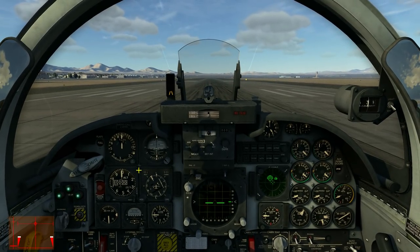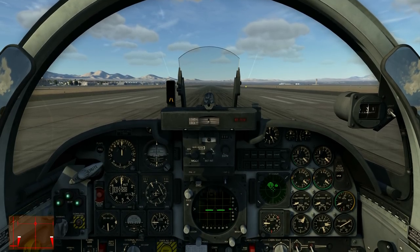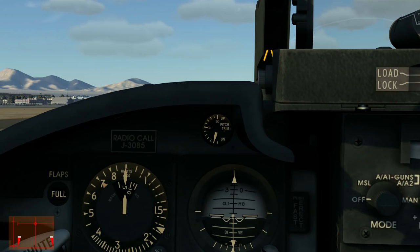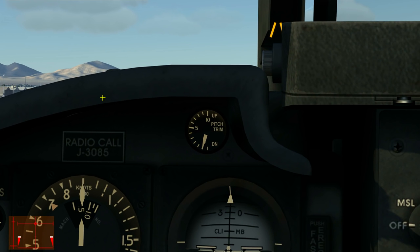The last but most important thing is that we have to set our pitch trim. This is our pitch trim indicator - as you see, we are trimmed quite neutral, and this is not in favor of takeoff. For takeoff, we want according to the manual around 6 to almost up to 9 units of pitch trim. We don't have a full load right now, so I think I will go with 5 - this is more comfortable. The more weapons you have loaded, the more pitch trim you give - this is kind of a general rule.